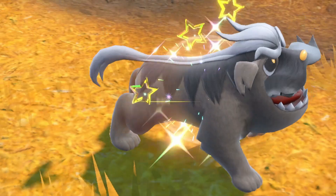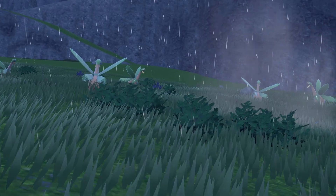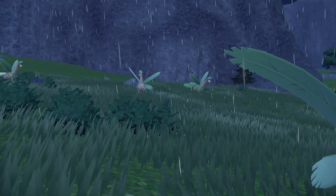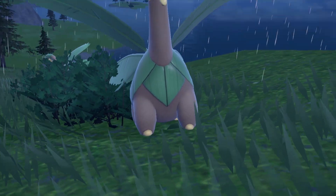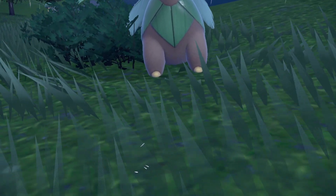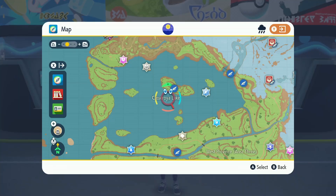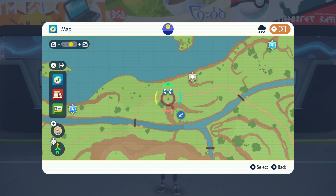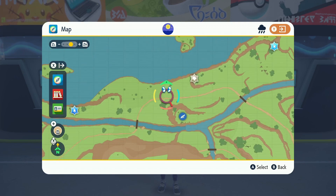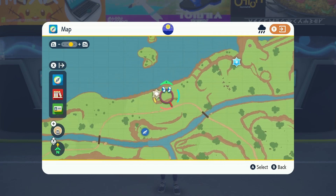After finding Zoroark last time, I wasn't quite sure what I wanted to hunt next, but after I remembered that Tropius is in this game I decided to hunt it. The main reason I chose Tropius is because it's finally back on the ground after being stuck hovering in the air for the past three generations. Luckily it's a pretty easy Pokémon to target if you just head to Kassaroya Lake with the grass and counter power. I just did laps around this area, but you can go anywhere on the land — it doesn't spawn on the water.